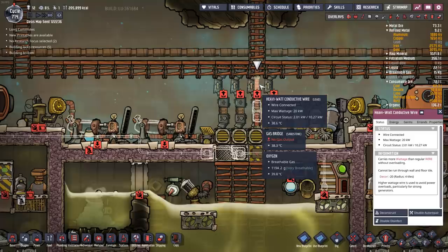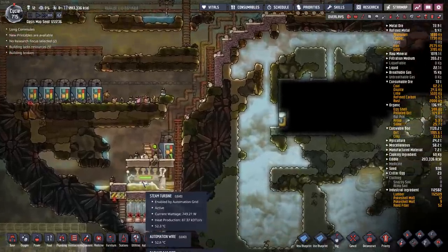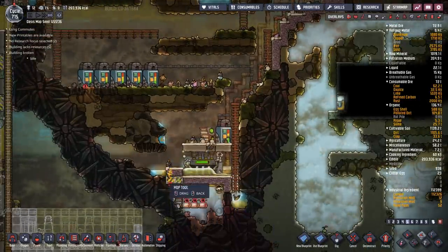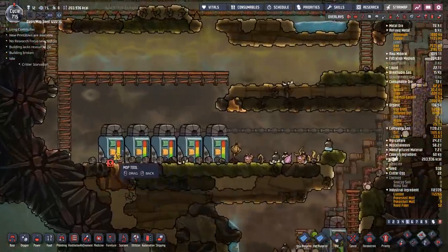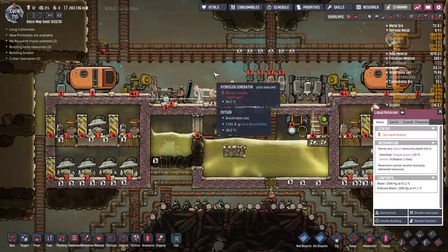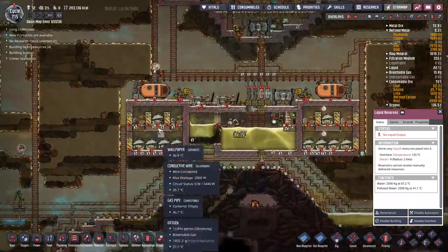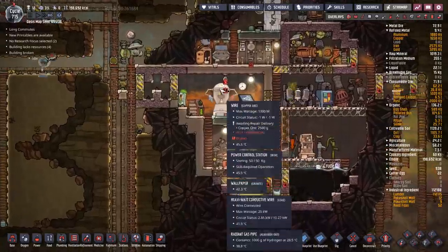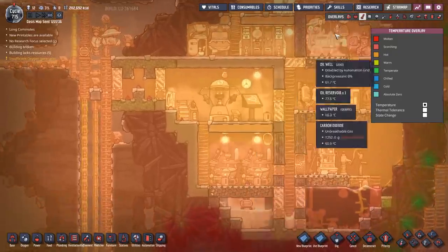There are three ways for the hydrogen generators to turn on: one and two are if we have too much hydrogen on either of these tanks, and the third is if power drops below a certain level. This battery is hooked up to the same grid as all my heavy generators on this heavy conductive wire set to 10 kilowatts. This is now down to 50 degrees Celsius in the area that was over 100 — sweet.